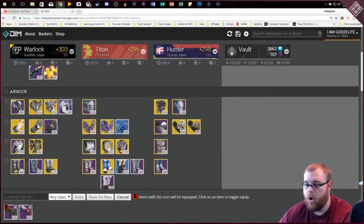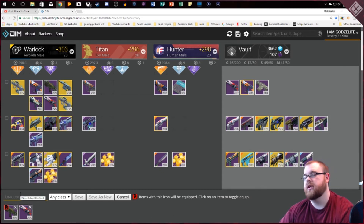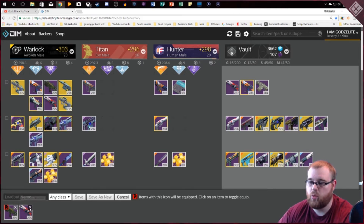You can also add armor to loadouts. In Destiny 2 you're not going to move armor over to other characters, but in the previous game you would have, and DIM handles that the same way. So if you've got crucible gear on and want to put on your raid set, you can set up all the raid gear and armor — like a hunter raid set — and transfer it all over and have it equipped whenever you want.